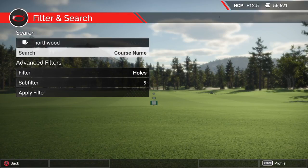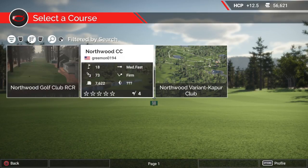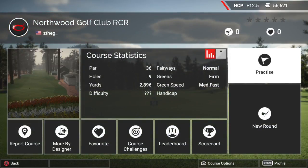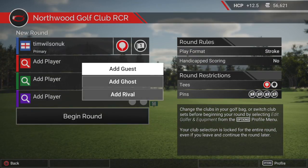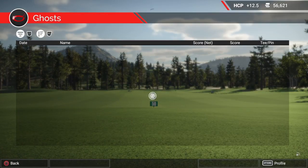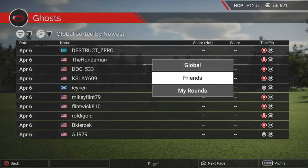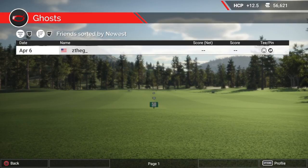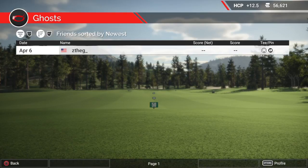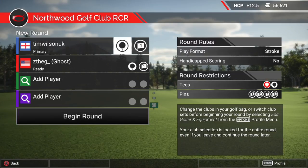There we go, we put in the word Northwood and searched for it. I believe it's that one there — Z the G — yeah, those are two other people so let's select this one. Normal fairways, firm greens, medium fast. As I say, it is only a nine hole course so it shouldn't take that long to play. On the recommendation of Jerry, a lot of the times I was struggling to not take note of the score when selecting the ghost balls, and Jerry said to me just turn the scores off. I didn't realize I could do that, so I've done that now.